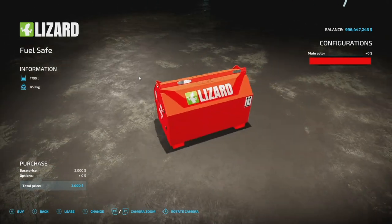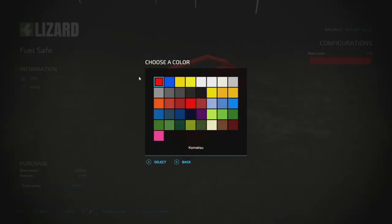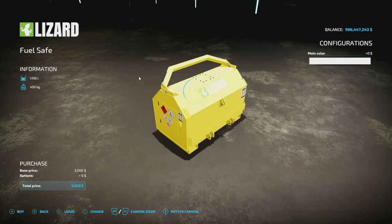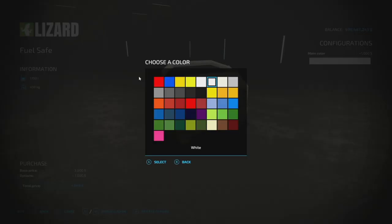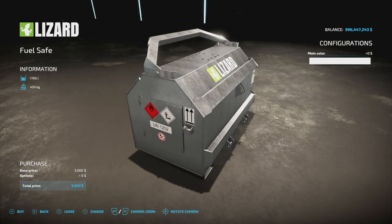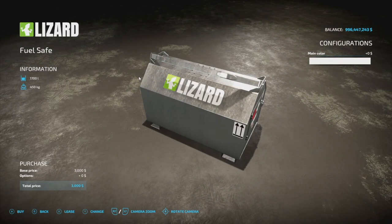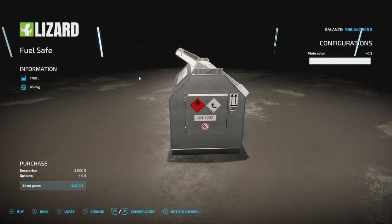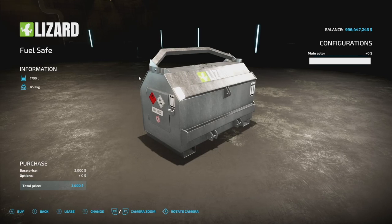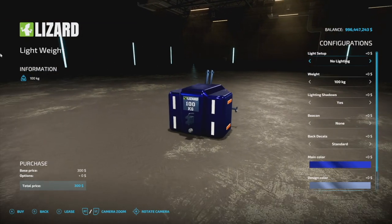Also from North Mining Company, the Lizard Fuel Save. This holds approximately 1700 liters of fuel and is 2 slots. You can change the main color — custom red, custom blue, yellows, and more. It's meant to be picked up via three-point hitch or with the claw on your forwarder. Take it into the woods or wherever you need fuel — it's a mobile fuel safe, exactly what it is.